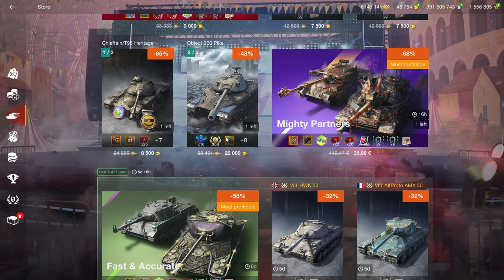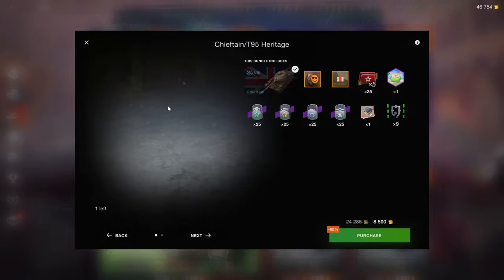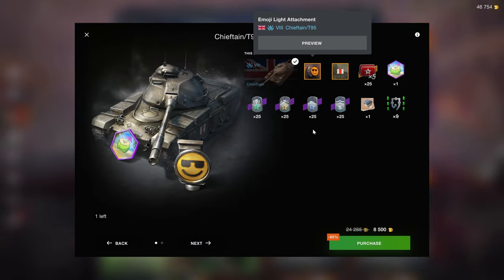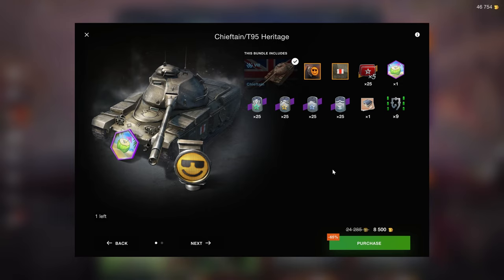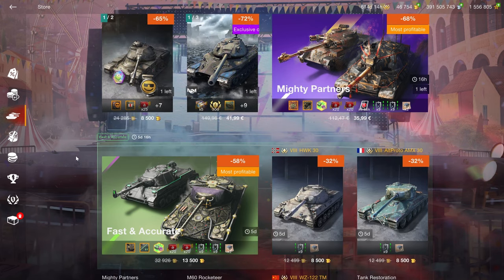The Object 260 is a terrible tier 10 collector tank — not worth it whatsoever. The Chieftain T95 was sold for 6,500 gold at some point in a solid bundle. Now the times-fives are locked to the vehicle, and the emoji and avatar lights are all just fluff to inflate the bundle price — they don't really add any value. I'd much rather see this bundle at 6,500 gold without the emoji and avatar. At 8,500 gold it's not worth it.